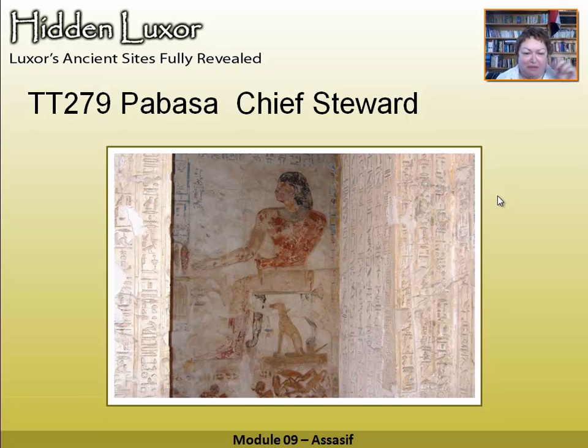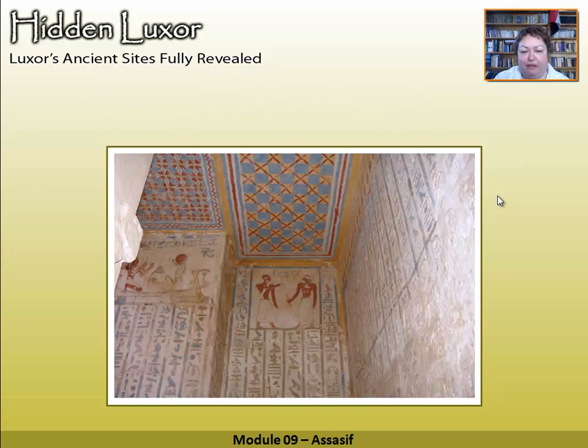And here is Pabassa himself. Remember — to speak the name of the dead is to make them live again. So hi, Pabassa! He's got his dog underneath his chair. You see all these hieroglyphs — loads and loads of chapters of the Book of the Dead, which have really helped us document it properly. Up on the ceiling you can see the motifs they used for decoration. We think they made woven, carpet-like things and hung the walls with them — they must have looked quite colourful in their houses — so they painted similar patterns on their ceilings too.